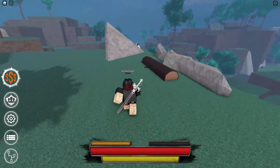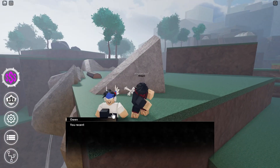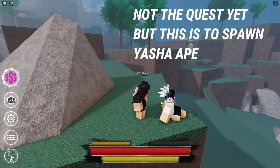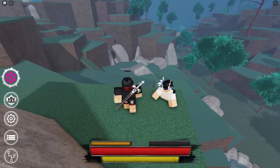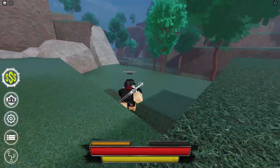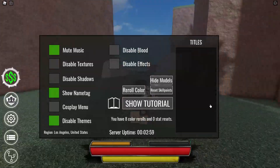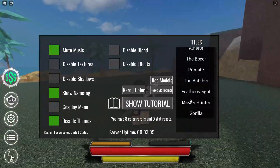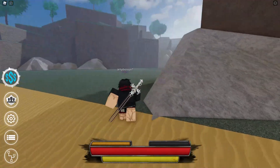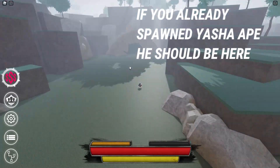You have to kill the Shape two times first. Basically, what you have to do is talk to this NPC right here — as you can see, it says 'you recently defeated your Shape, he won't appear for a while.' This is the guy that gives the Shape quest. You talk to him to spawn the Shape, and then you come over here to fight it — this is where the Shape will be.